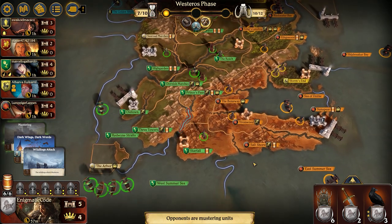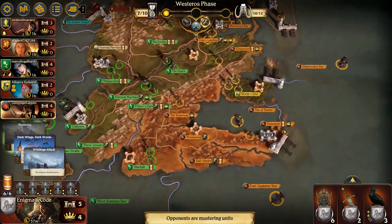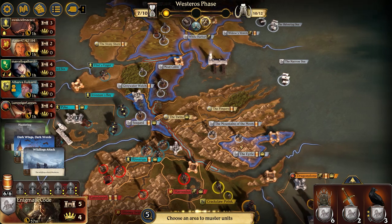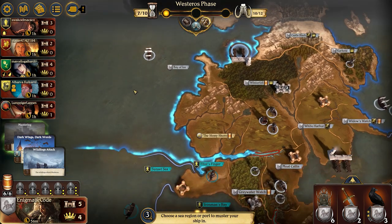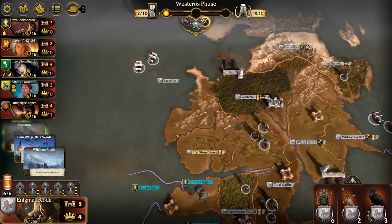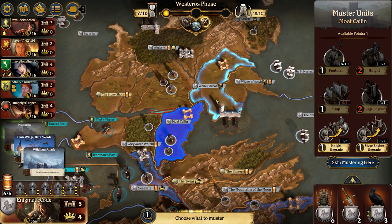Harrenhal getting upgraded to a knight and a siege engine showing up in Lannisport, probably to take Riverrun back. Rapid-fire mustering here — I can't really keep up with it all. Thanks to Callout, Crack Claw Point gets a footman reinforced to it, and Dragonstone gets a siege tower — I'm not too worried about the siege tower. The bigger callout is that Shipbreaker's Bay doesn't get further boats, which makes me feel a little safer from losing the Narrow Sea. I kind of feel like the Iron Throne needs something to balance it out better, because going first can sometimes be really good, but in cases like this you get to see what all of your opponents are doing before you decide what you're mustering.